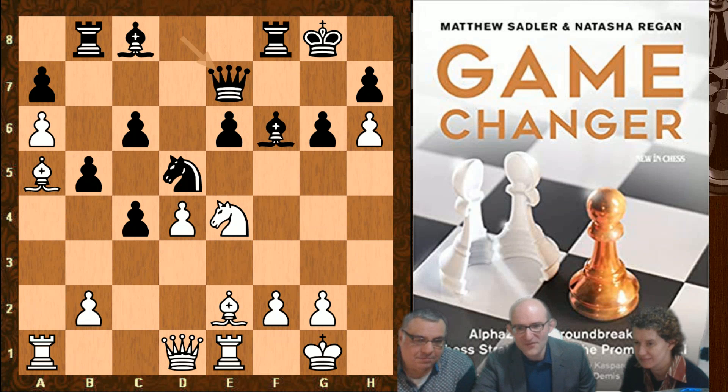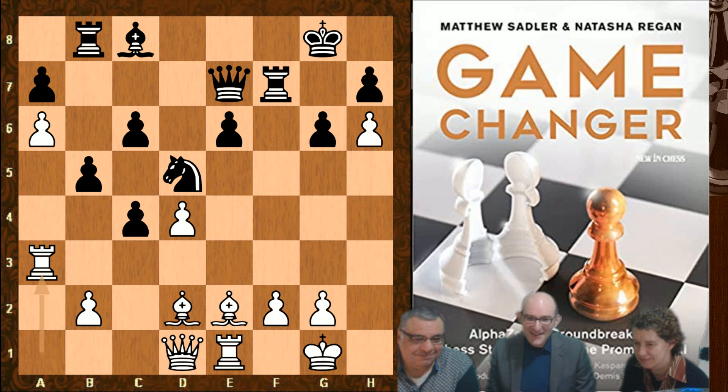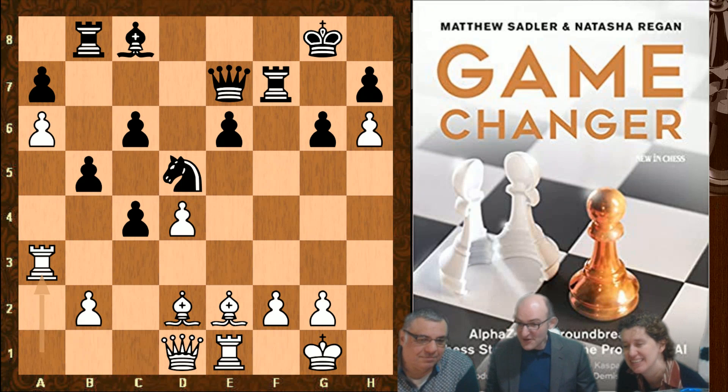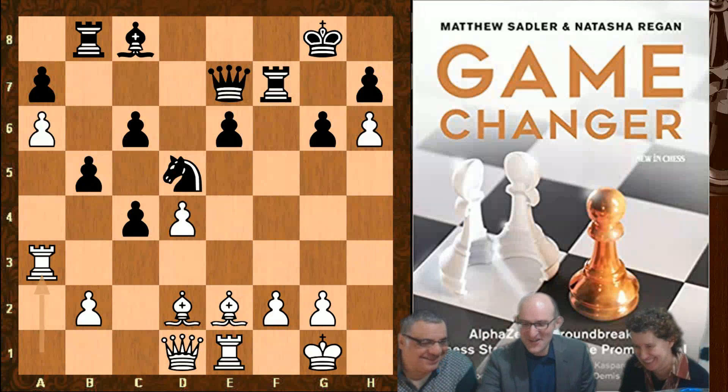Rook takes f6, Bishop d2, Rook f7, Rook a3 - quite similar to the AlphaZero game, where the a-pawn has been moved forward and that gives the rook a chance to activate itself laterally across to the kingside. What you do see with AlphaZero's play, and it's exactly the same with Leela, is that giving away these pawns gives your pieces so much more freedom. It reminds me of a game I played against Julian Hodgson once in a Benko Gambit - he let me play Bishop c3 taking his rook on h8, and afterwards he said once I'd taken his rook his kingside was already developed - he didn't need to develop any more pieces.